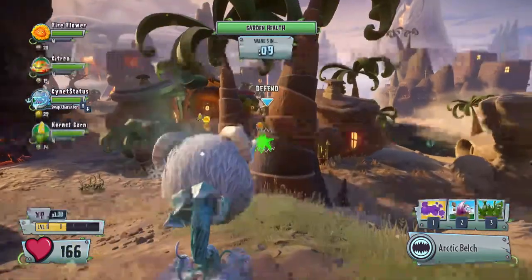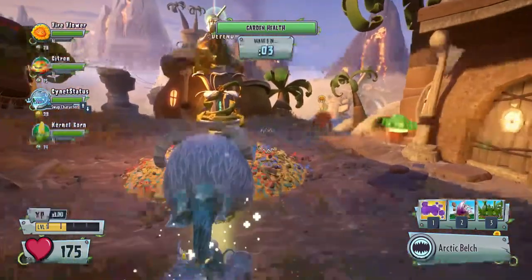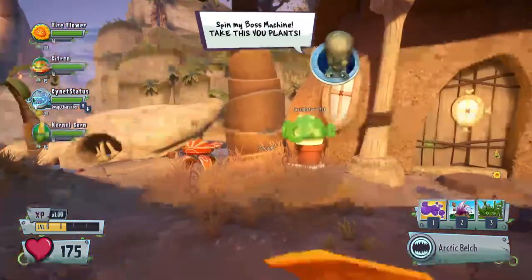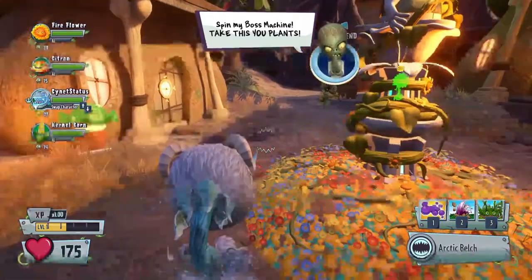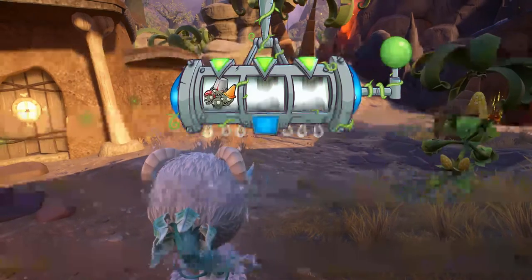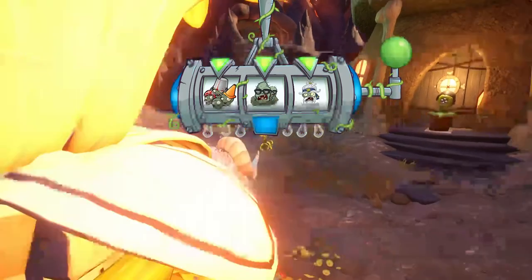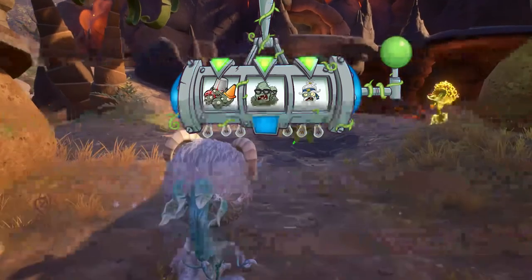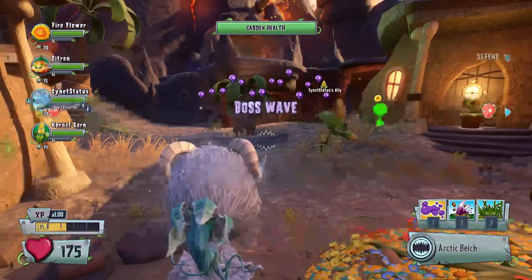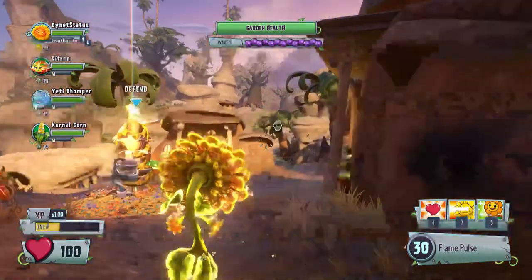Wave five - this is a boss wave because it marks halfway through. He has to do that and it will decide our fate, hopefully it's not anything bad because it can get pretty bad. I'm going to switch to Fire Flower now because he's pretty good with the Gargantuar. Yeah, here he comes from over there. We've got to get these guys before they explode on me - these guys are like moving chili bean bombs that Peashooters have.